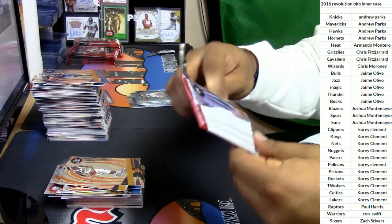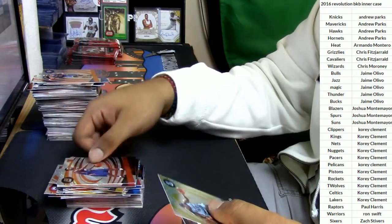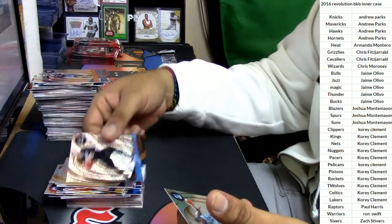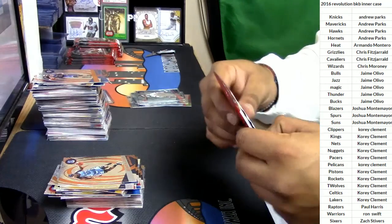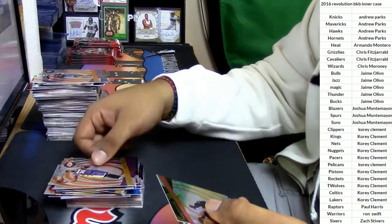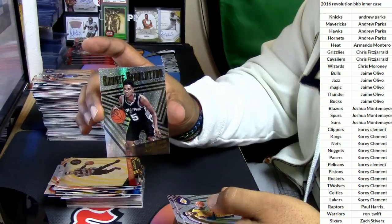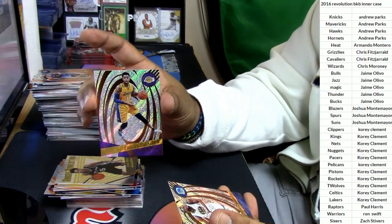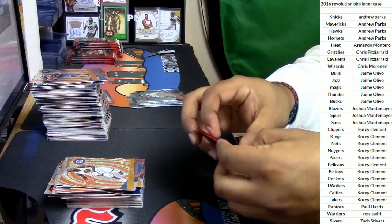Let's see what else we got. Rajon Rondo for the Bulls, Tyler Ulis for the Suns, Zach Randolph for the Grizzlies — or as Andrew calls him, Zebo — Zach Levine for the Timberwolves. Two more boxes to go, should see two more numbered cards. Julius Randle for the Lakers, Damian Lillard for the Trailblazers. DeJounte Murray for the Spurs — there you go, Dolphan Fanatics. D'Angelo Russell, Lakers. Draymond Green, Warriors. I got to check out that DeJounte kid out of the Spurs — because if he's a baller, they already got Kawhi Leonard.